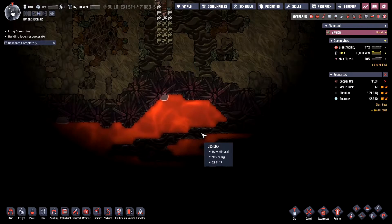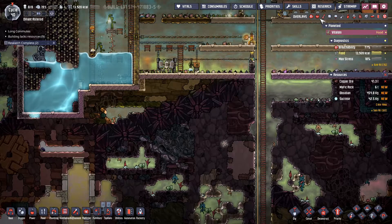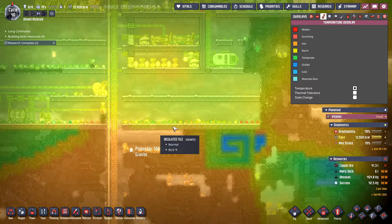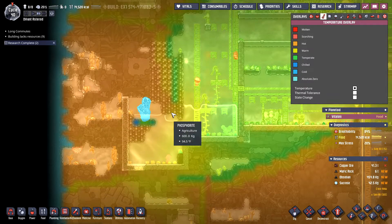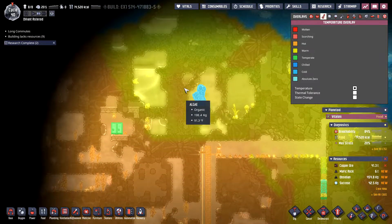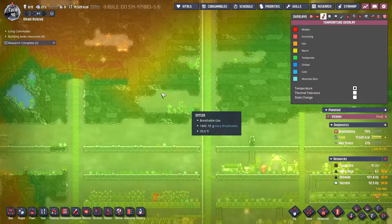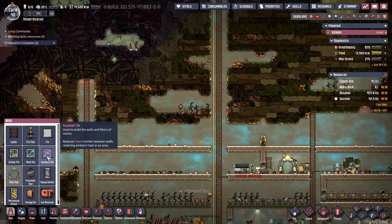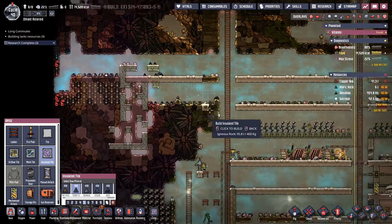Going down, we have reached the lava layer, so I'm putting in lots of insulated tiles here. If we take a look at the temperature, you can see it's starting to get pretty warm right here, so it's a good thing I went in and put those in there. Over here is pretty warm as well from this cool steam vent — quote-unquote cool steam vent. I'll probably need to put in some protection from that as well. Up here we've got a nice hot area, and we probably need to put in some protection up top as well. It does take a while to make these, but it'll be worth it if we can protect ourselves from the heat.